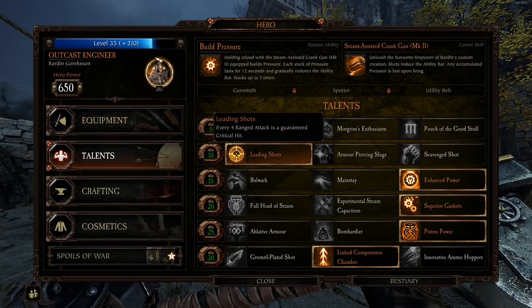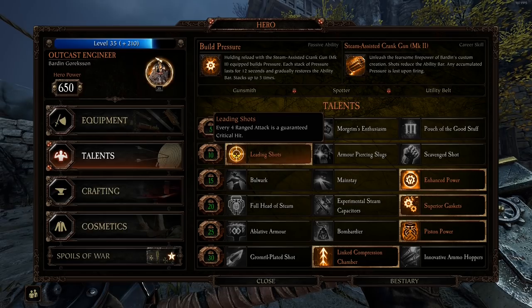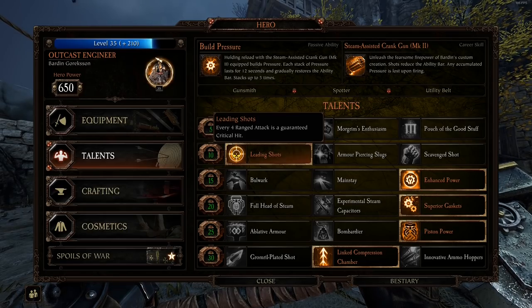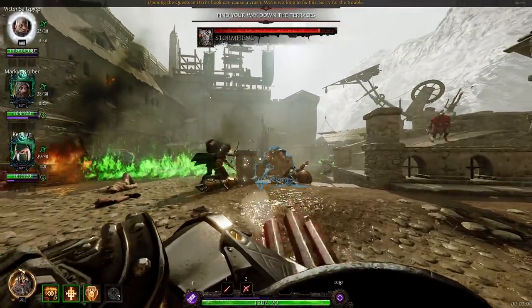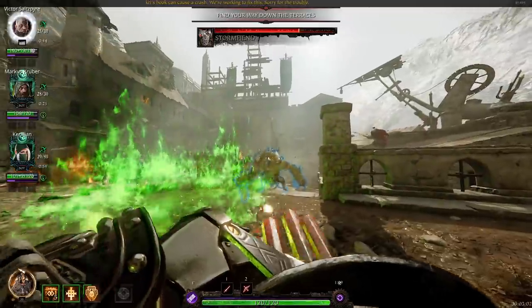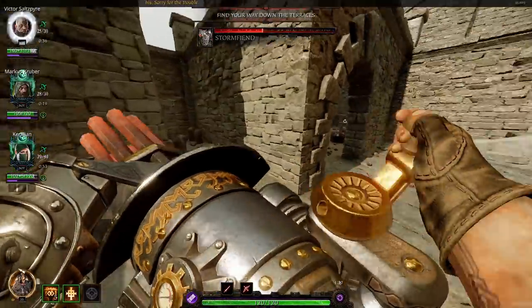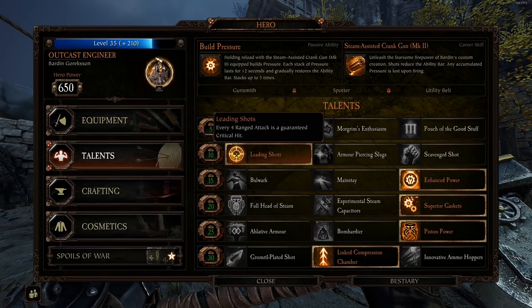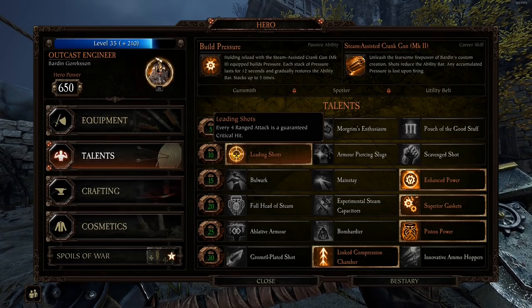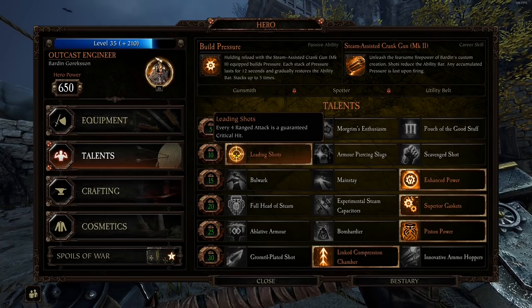Leading Shots is what I've been using. Every fourth ranged attack is a guaranteed critical hit. I've tested this when firing the minigun — all other crits are removed, so every four shots you get a guaranteed crit. That's really good for the minigun since it fires tons of bullets. It also works on his pistol, so if you want to do the scrounger thing and never run out of ammo, you can do that with this. Pretty good.